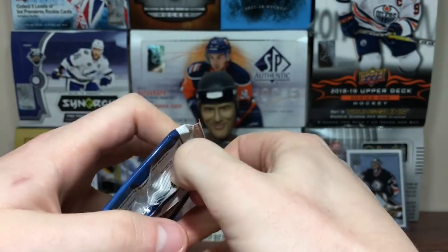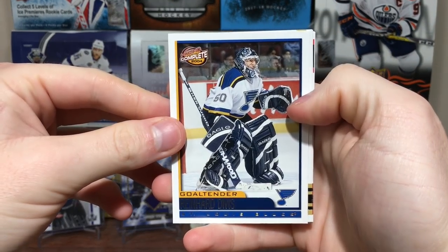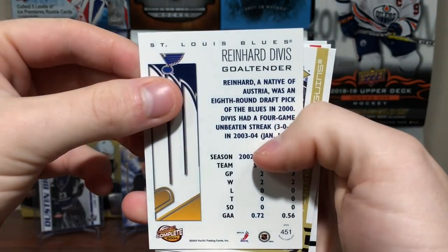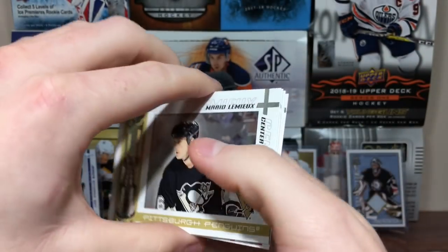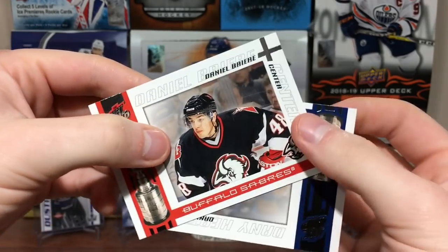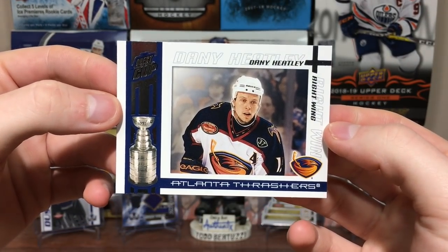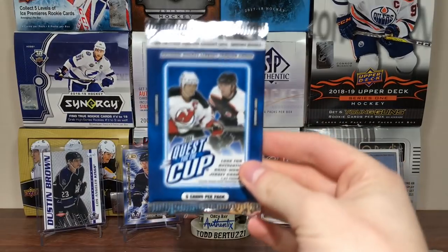Making sure I'm not missing any parallels or anything. We got Reinhard Divis — native of Austria, doesn't really ring a bell. Got Mario Lemieux. Jay Bouwmeester's second year. We got Danny Breer. And oh, look at that — we got Heatley! Danny Heatley. Very nice.